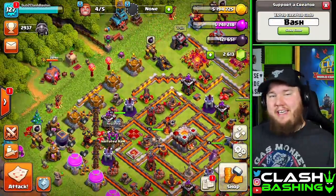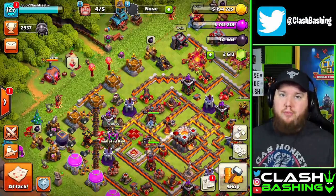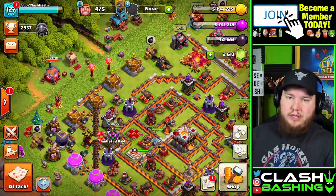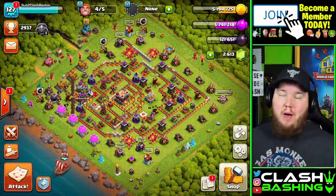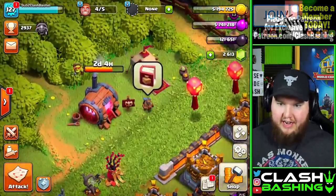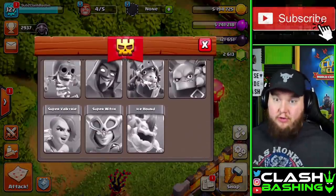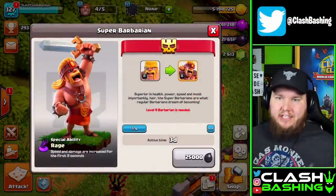I'm not going to go into crazy detail about how to get every single super troop, but we'll cover the basics and talk about if they're even worth using. Super troops unlock at Town Hall 11. As soon as your town hall upgrades to Town Hall 11, there'll be a new building up on the top left side over by the trader, and this building is going to allow you to unlock super troops.